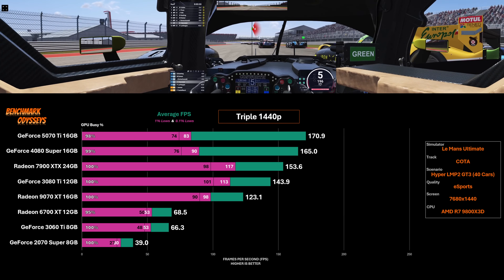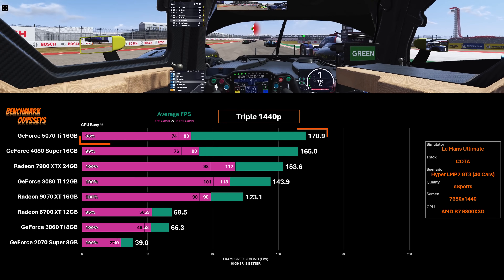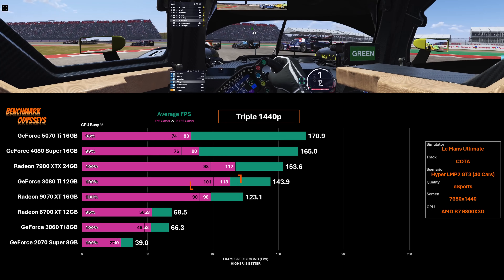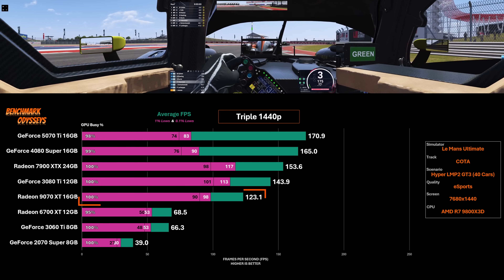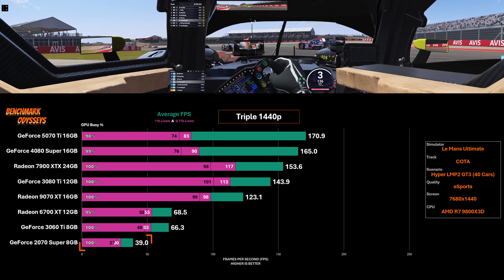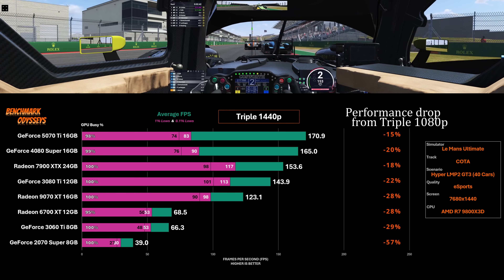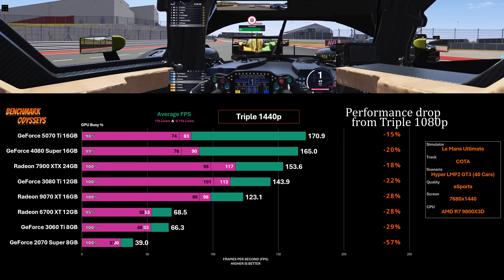Increasing the resolution to triple 1440p is next. I did a lot of troubleshooting at this resolution across all of these graphics cards. The 5070 Ti and the 4080 Super both lead the chart over 165 FPS, but I once again recorded an issue with the lows. Strangely, the 3080 Ti actually did pretty good here — its lows are much higher. The 9070 XT is still the slowest of the top five, and the 5070 Ti is 38% faster. While the 6700 XT and 3060 Ti were playable, the 2070 Super was not. Considering we've increased the resolution by almost 80% going from triple 1080p to triple 1440p, I'm surprised the performance impact is not more significant.